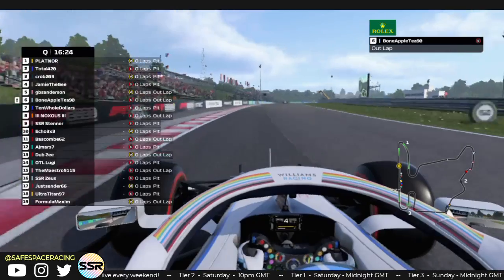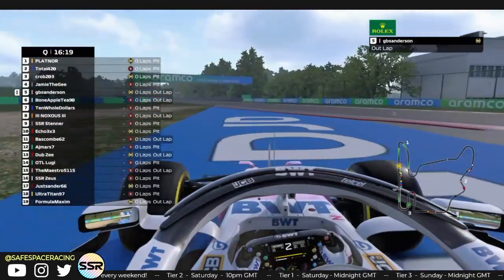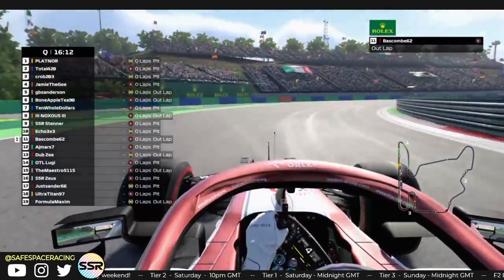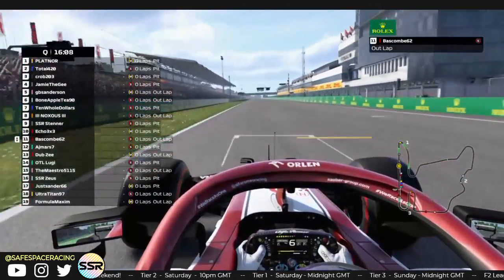We see quite a few people out on mediums. Mediums are a very good race tire around here. If you can get yourself in the top 10 on the mediums, then it'll be a one-stop onto the hards for the race — the ideal strategy. But it is difficult to pull off; the softs are quite quick for one lap here.